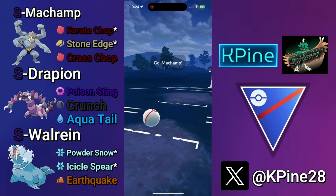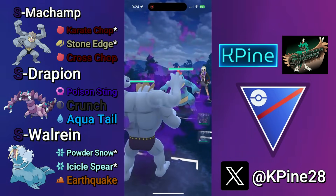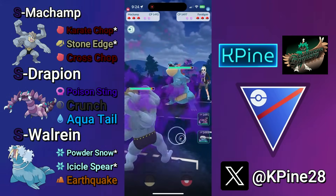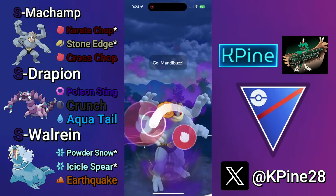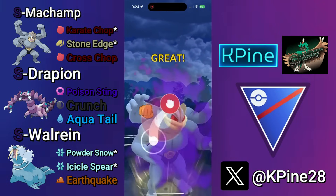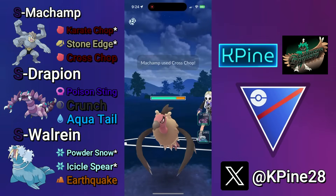Let's get right into the battles. Getting into the first battle, we lead Shadow Machamp into Shadow Feraligatr. Bad lead in the 0-shields, but a great lead the more shields are used. I load up to 5 to play to the CMP tie, and they make a catch onto a Mandibuzz, but that's perfectly fine because we have the Walrein in the back.